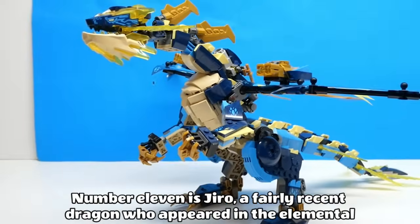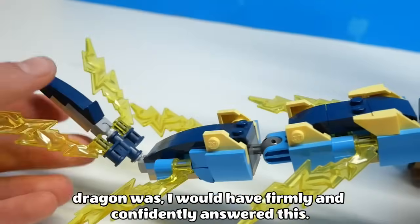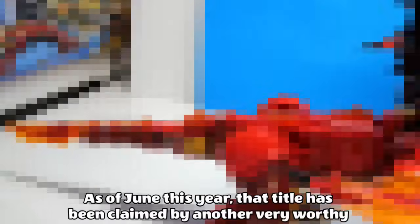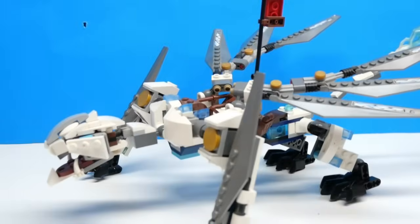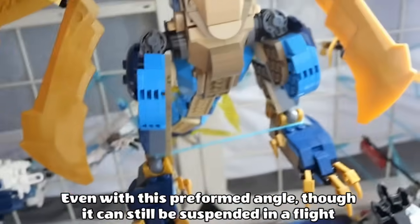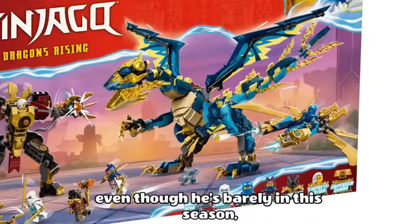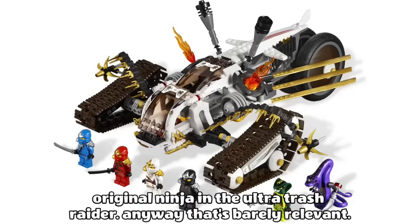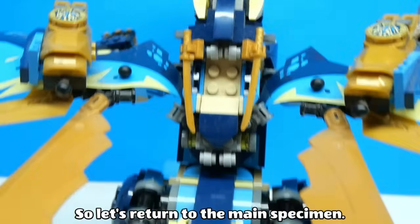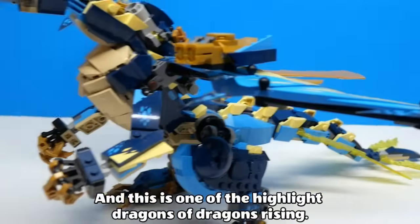Number 11 is Jiro, a fairly recent dragon who appeared in the Elemental Dragon vs Empress mech set in 2023. If you had asked me six months ago what I thought the best Dragon's Rising Dragon was, I would have firmly answered this. But that title has since been claimed by another very worthy competitor — more on that later. The whole shaping on Jiro's torso is very rigid and upright, lending it a more permanently tall and intimidating look. Even with this pre-formed angle, it can still be suspended in a flight position and look relatively natural. I love the use of pale yellow highlights matching Jay's current colour scheme. The transparent yellow electric highlights are awesome and the head looks fantastic. The first Dragon's Rising wave kicked off the new show in a huge way, and this is one of the highlight dragons of Dragon's Rising.